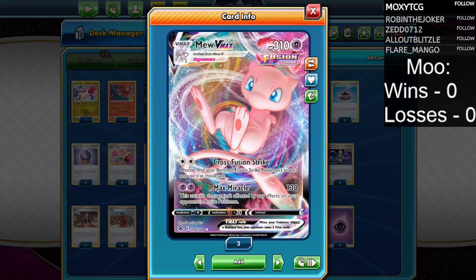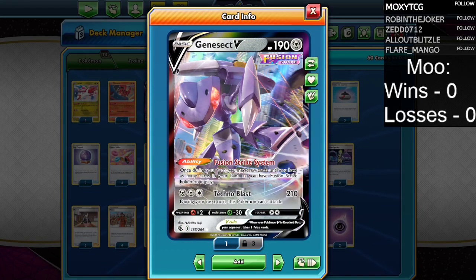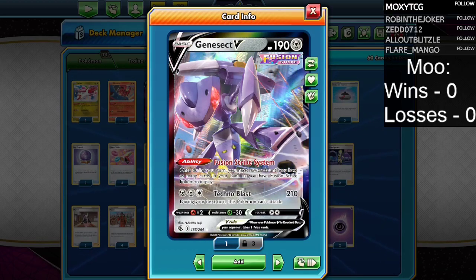The game plan with Mew VMAX is simple: use Cross Fusion Strike to copy an attack from one of your benched Fusion Strike Pokemon. Genesect V does 210 damage for 3 energy, but you can't attack the following turn. So that's a decent option.